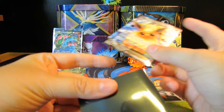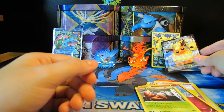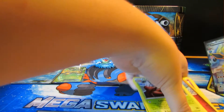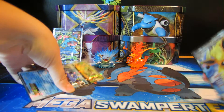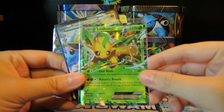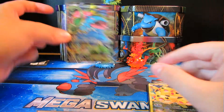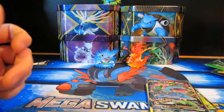We did get one that we needed, which was the Blastoise, so this was an exceptionally good box. Let's recap: we got Blastoise EX, Leafeon EX, Flareon EX, Pikachu full art, and our awesome promo, plus our toy.